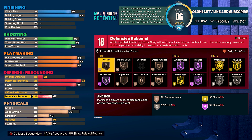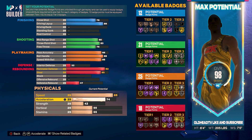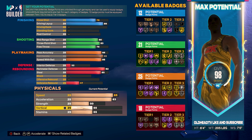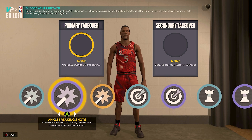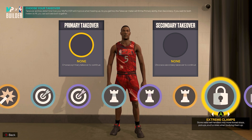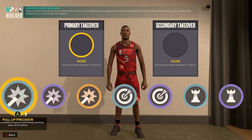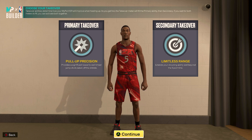For physicals: speed to an 85, acceleration to an 83, strength to a 50, vertical to a 55, and stamina up to a 92. For takeovers we've got shot creator, sharp take, play take, and lock take. I'm going to go with pull-up precision and limitless range.